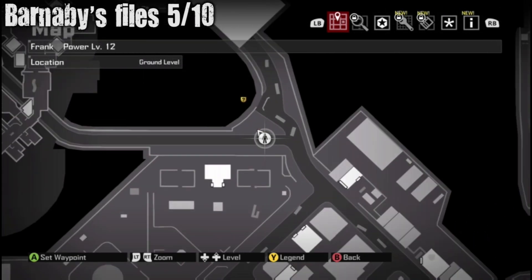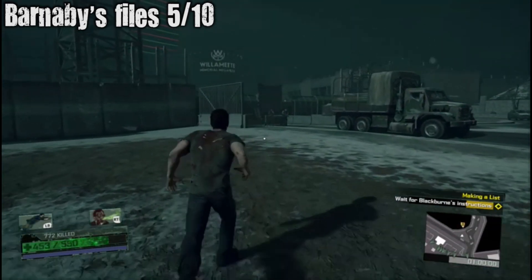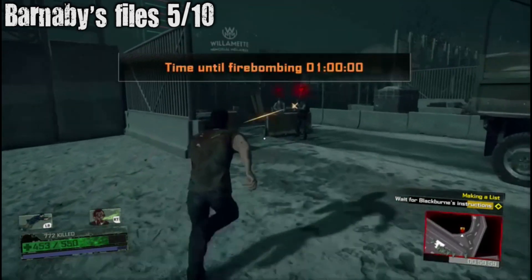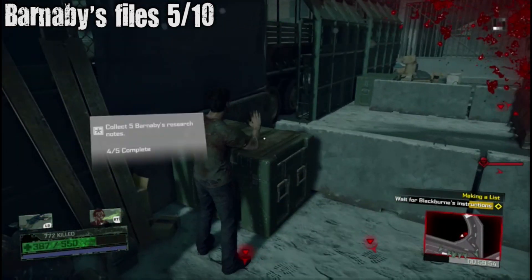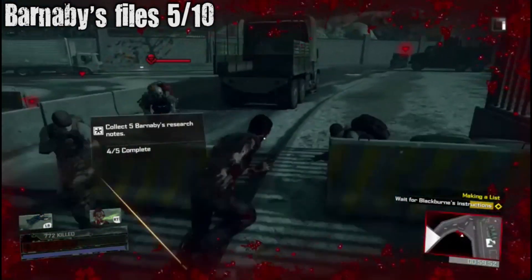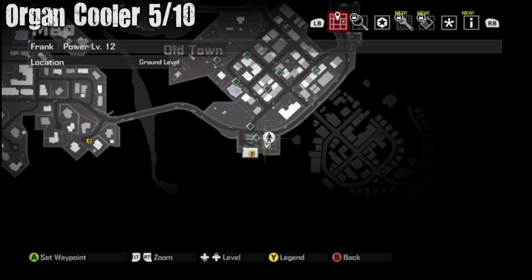Barnaby's File five out of ten — it's right next to this military outpost. It's impossible to kill everybody on normal, so I just ran by them. They killed me multiple times. Once you pick up the collectible it saves the progress — thank goodness.